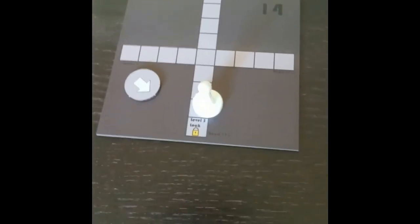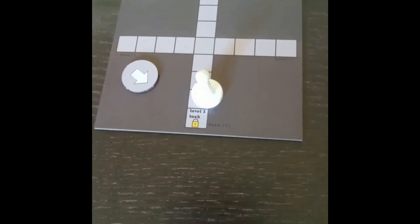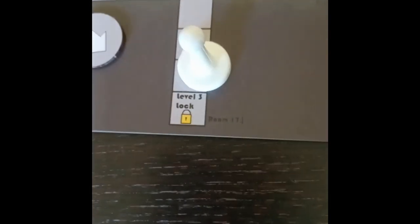If a door space has a lock on it, you must have a key card equal to or greater than the level of that lock. For example, if the scientist only has a level 2 key card, they may not move onto a level 3 door space and cannot switch rooms through it.